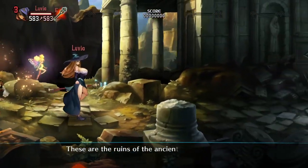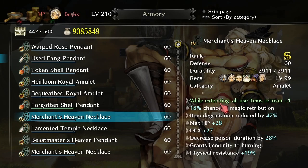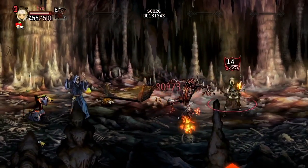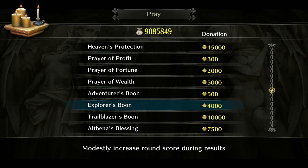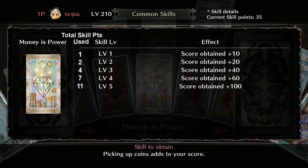Extends not only give you an extra life, but can proc some strong equipment fixes as well, such as repairing equipment durability, restoring your spell usages, item usages, and sometimes clearing debuffs. I've been told by my Dragon's Crown buddy Mitsu that this is a really nice skill to have up to level 99, but after that it's better to use score prayers like the Explorer's Boon and the Trailblazer Boon, particularly if your focus is gaining levels and extends. I'd still suggest you test this skill out for yourself. At max level you'll be adding 100 points to your score for each coin grabbed. This skill maxes out at level 5 for 11 skill points total.